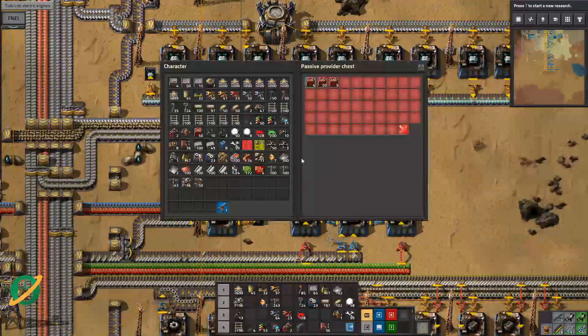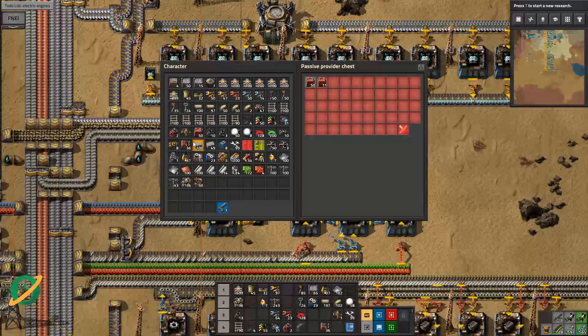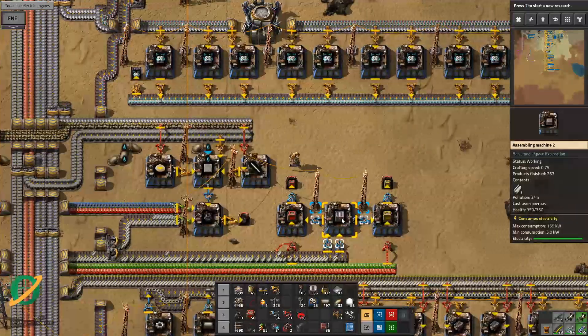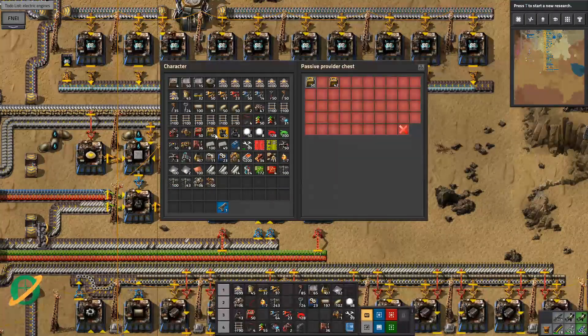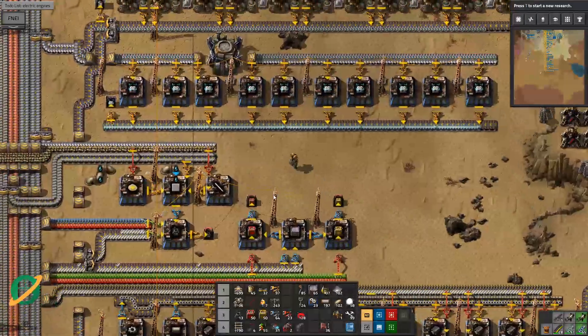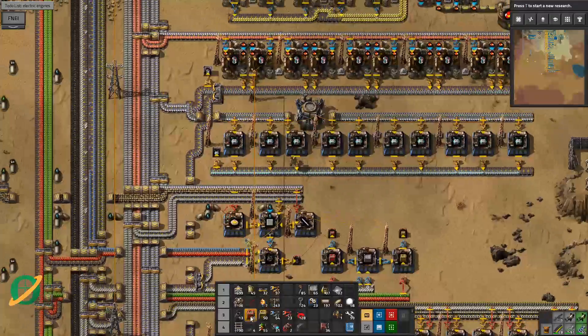Let's grab a stack of these, make sure we're not overdoing them. We should put down a stack of these as well somewhere - at least somewhere. We'll figure out where that place is going to be because they are going to be ripping out trees and such on the go.